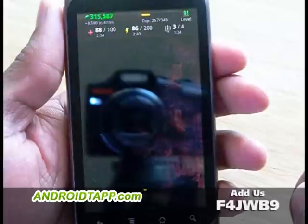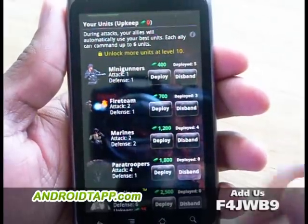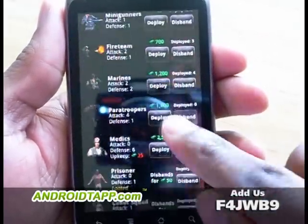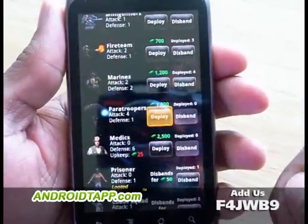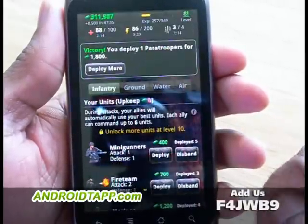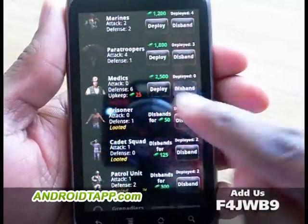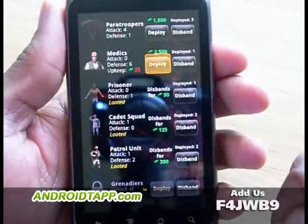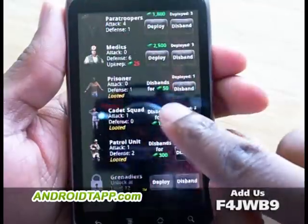We'll move over to units to show you what lives there. This is where you can purchase things like your military personnel. Right now I have five machine gunners, three in the fire team, and four Marines. I don't have any paratroopers, so let's go ahead and deploy them — meaning buy them. Let's buy a couple more, three is good. And I don't have any medics, that's always good to have — so let's do about three medics. And you can see some of the prisoners that I've taken.